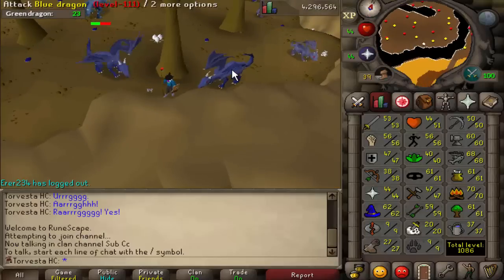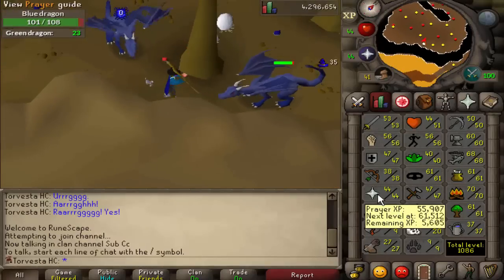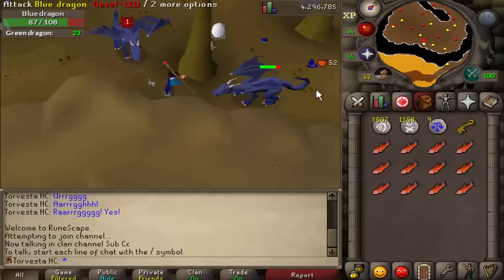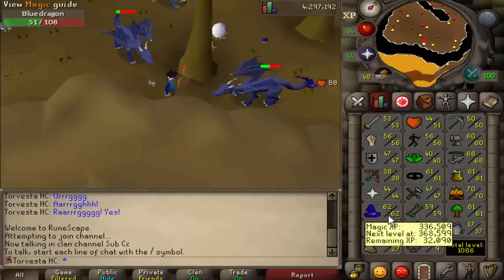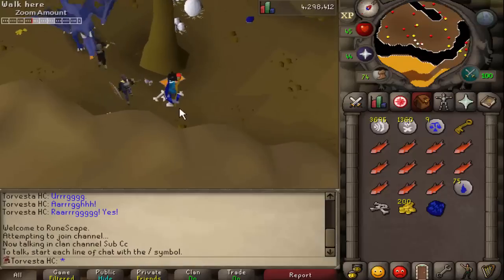This could take a while but I need to get 45 prayer. Actually I need 47 prayer for the Rum Deal quest, however you can boost from level 45 if you use the Edgeville Monastery. So I'm going to be killing blue dragons, get a full inventory, go to the Ectofuntus, and hopefully that should get me to 45 prayer. We also need to get 63 magic at least for the Swan Song quest.